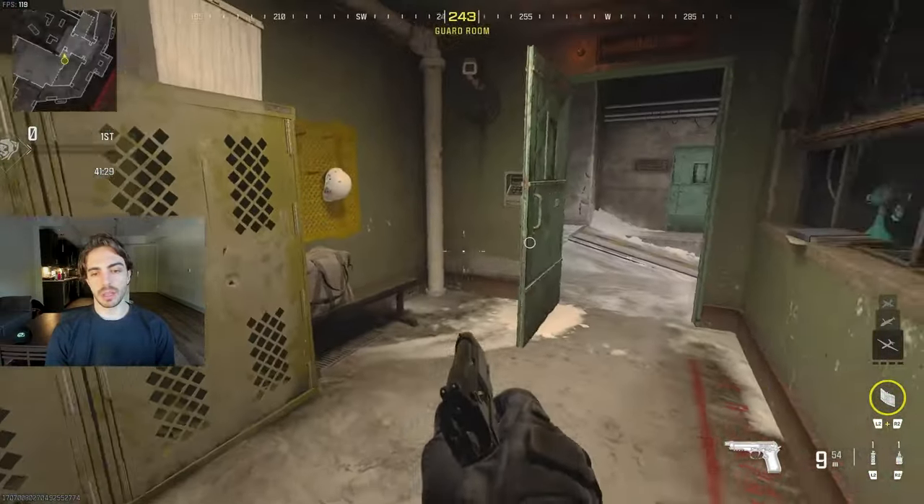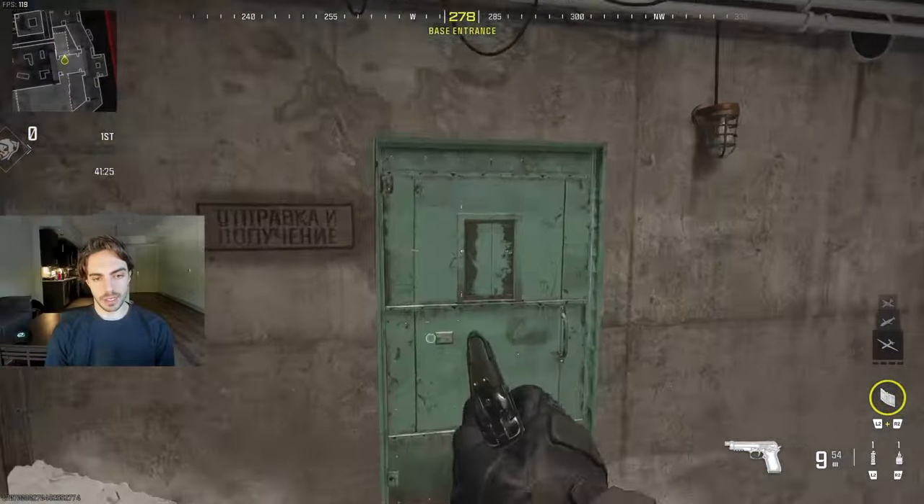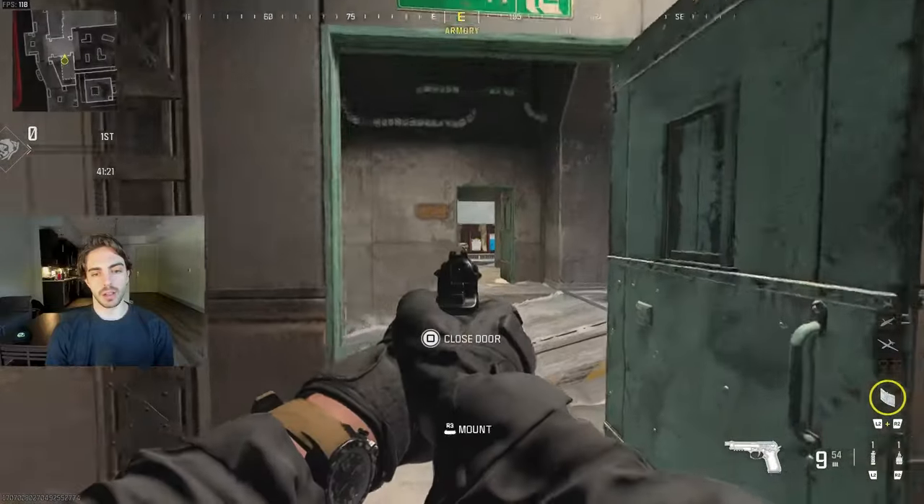This is gonna be 'lockers' — this little room is lockers. This little area on this side is gonna be 'small.' So 'small' on this side, 'lockers' on that side.